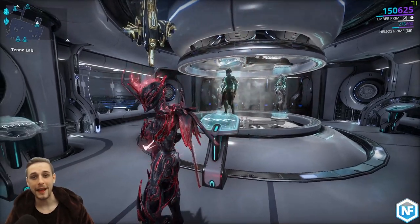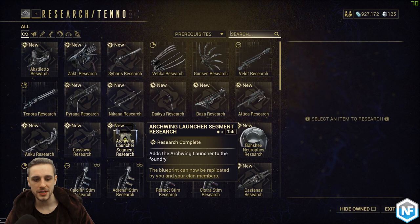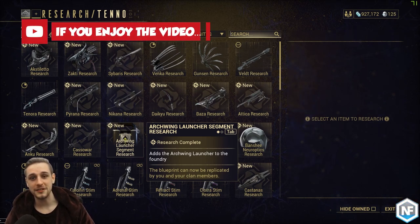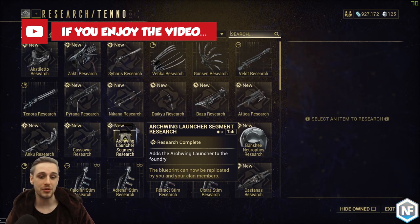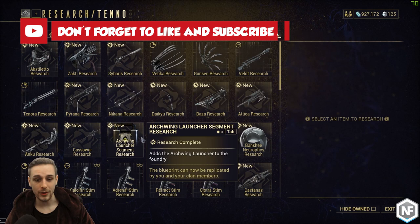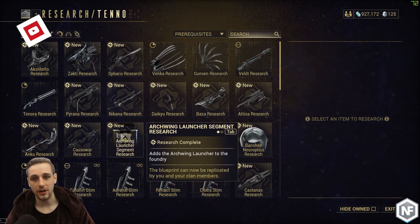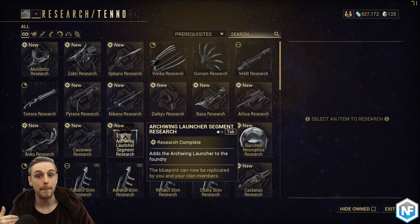We're now in our Tenno Lab at the Dojo, and the Arc Wing Launcher Segment can be purchased here. Now if you joined an existing Clan that had a lot of this stuff unlocked already, then happy days — you can get access to this pretty quickly. If like me you decide to build your own Dojo and Clan, then this will be slightly slower to get, so I would definitely prioritize this as a new Clan.